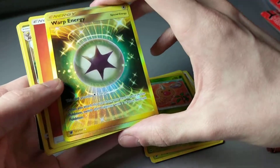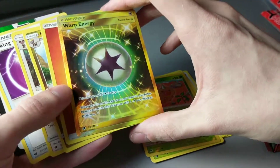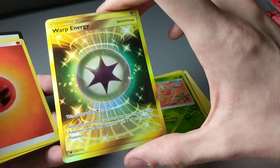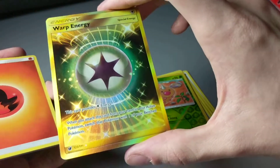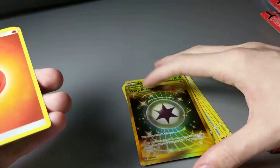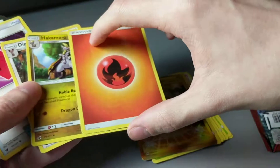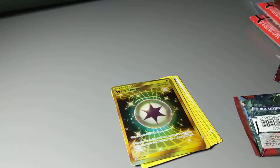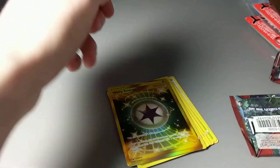Nice, we did get a Secret Rare — a Secret Rare Warp Energy. When you attach this card from your hand to your active Pokemon, switch that Pokemon with one of your benched Pokemon. I'm not sure if that's any good, but usually Secret Rares are worth at least something. So we will sleeve that one up also.